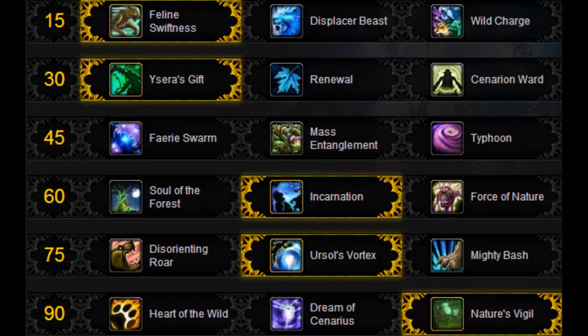For talents, Feline Swiftness is the best choice on this fight because Displacer Beast and Wild Charge are not very useful. The passive movement speed is always good when you're running up the tower, going down the tower, when you have to get out of stuff, or when you have to run towards the Demolisher.